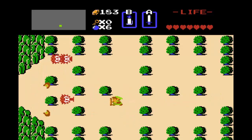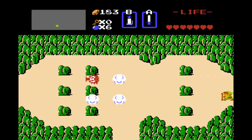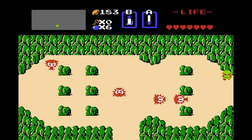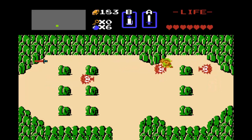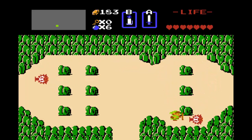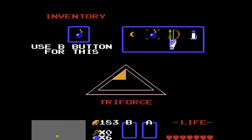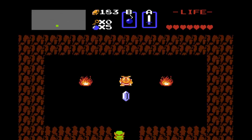I don't think it's the next room we want to be in. Wait, yeah, it is. It's a bombable wall. There are rocks here — I don't have the power bracelet yet — but there is a bombable wall here. It may take me a while to find this, but thankfully I got it on the first try.